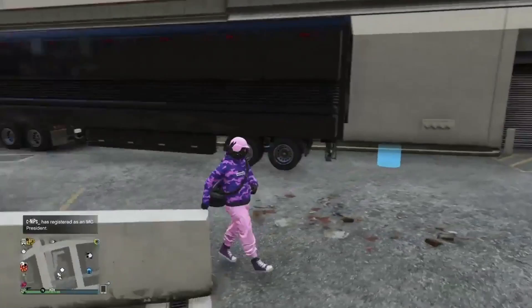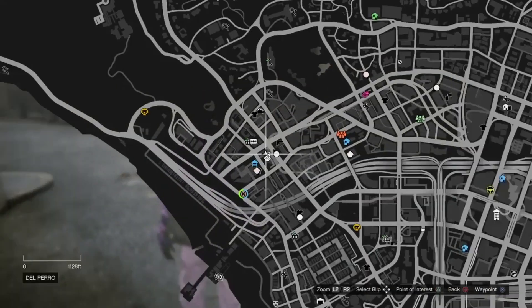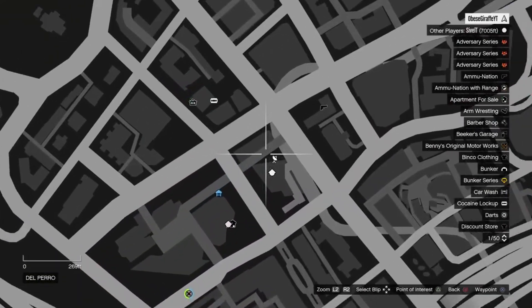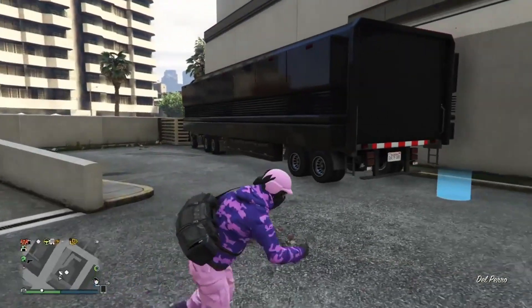Once the Sultan RS is in your MOC and your friend is in the session, take your MOC to the spot just beside the Maze Bank West — it's shown right here on the map. Park it in the exact spot shown here, then go inside the MOC.